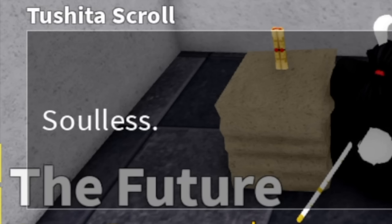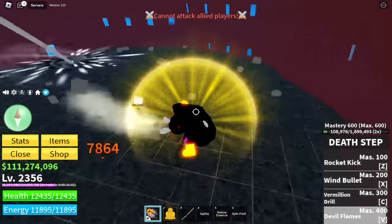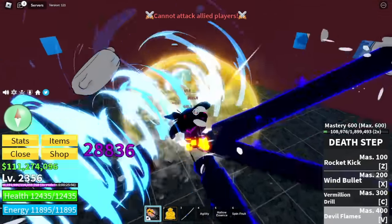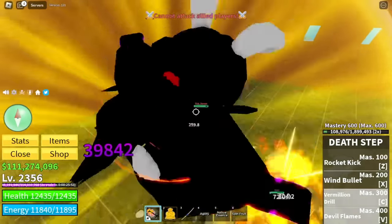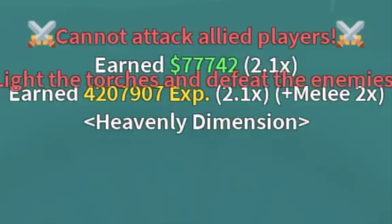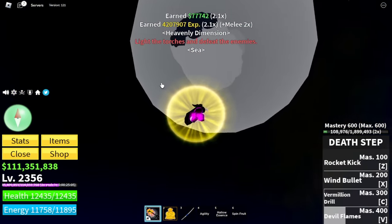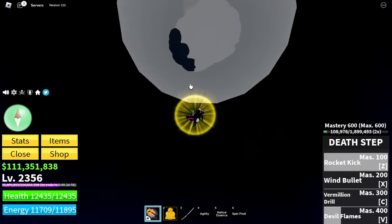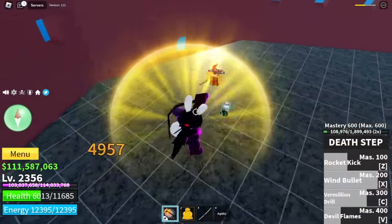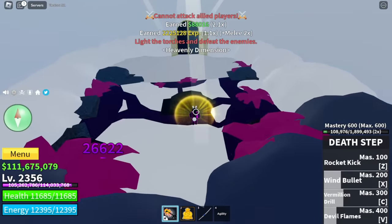Go back to the door and talk to the Tushita scroll. The last quest is the Soulless. You need to head to Big Mom in the Sea of Treats and defeat her. Take note that there is a bug here — I'm not sure if it's a bug or if you just deal less than the required damage. After defeating her with the last hit, I got teleported to the Heavenly Dimension but was kicked out. I fell down and couldn't get back up, so I went back to Big Mom and defeated her again. The second time, I was teleported properly into the Heaven's Dimension.